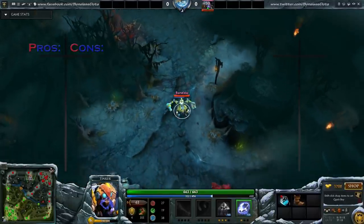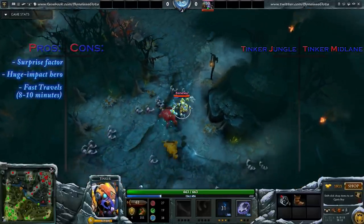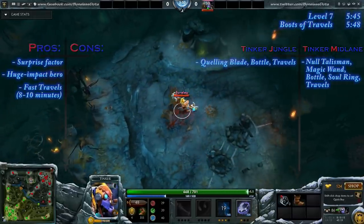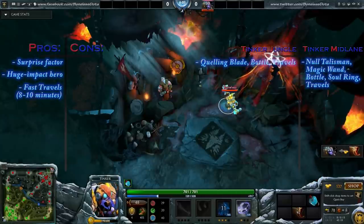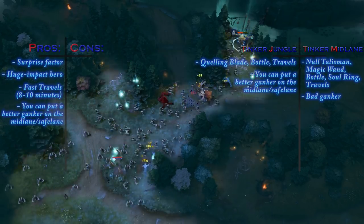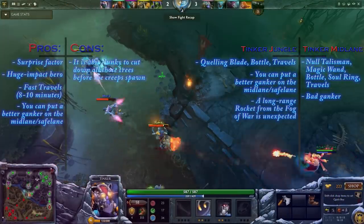Putting Tinker in the jungle is a big surprise factor. On the mid lane you probably want a Null Talisman, a Stick, the bottle, maybe a Soul Ring, and then Boots of Travels — in the jungle you just need Quelling Blade, bottle, and crow. If you put Tinker in the jungle you can get a bunch of levels on your position 4 support hero, or put a hero mid who is a lot better at ganking. Let's face it — Tinker on mid lane is not the best ganker, you can only really roam with a TP scroll. A jungle Tinker is actually better at participating in ganks because that long-range rocket out of nowhere is unexpected.